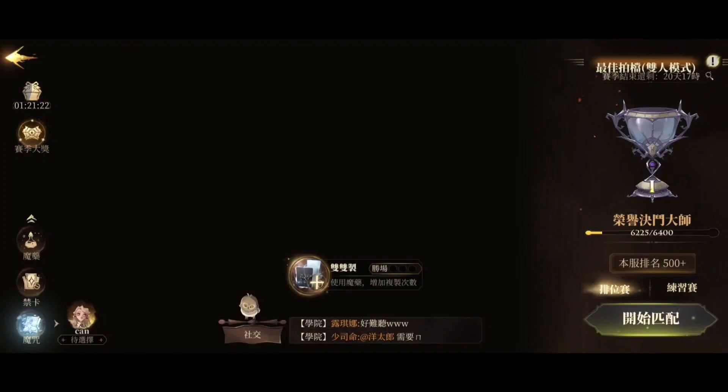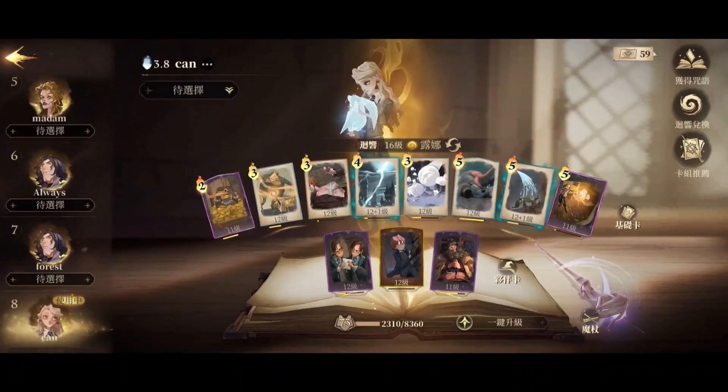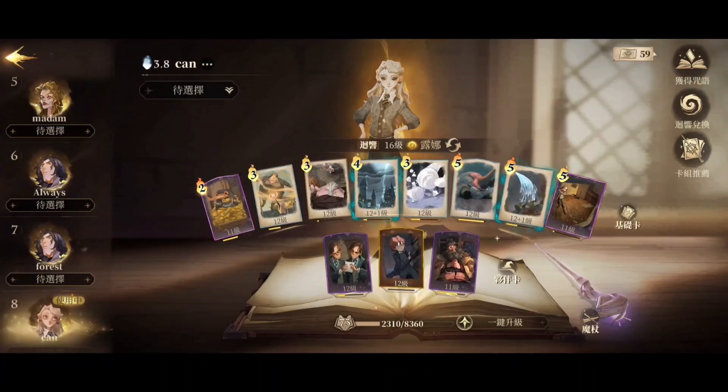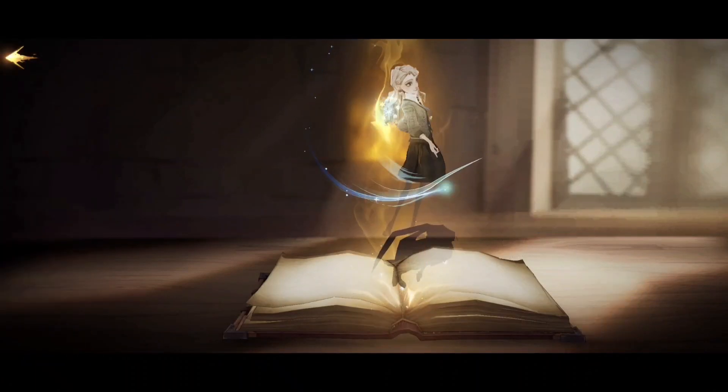Let's take a look at my deck. It's mostly spells and also low mana spells. The highest mana would be 5 mana and my only creature summons would be the Niffler and the Irampant.